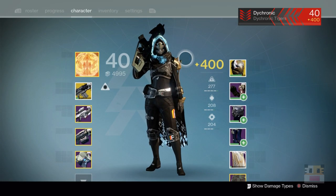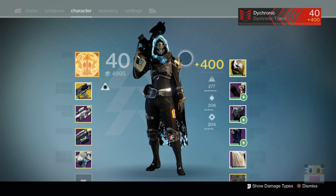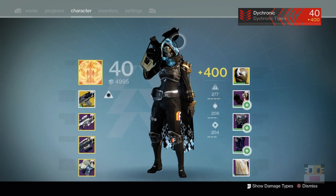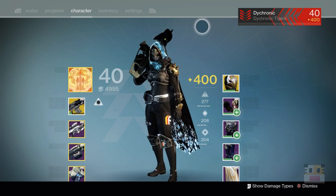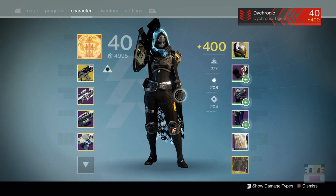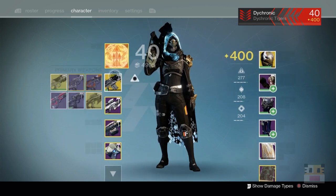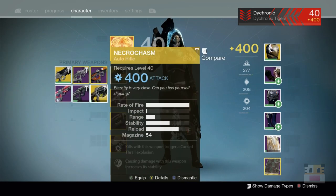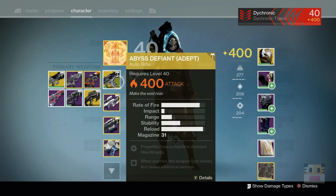So first character here — actually not the first character I got to 400. I think that was my warlock, oddly enough the least played character was the first one to 400 light. He just so happened to be the one where all the chips fell into the right place. But I chose the hunter first because she's got this swinging looking cape. You can see these little sparkles on her back from the Atheon raid. Could probably get close to tier 12.